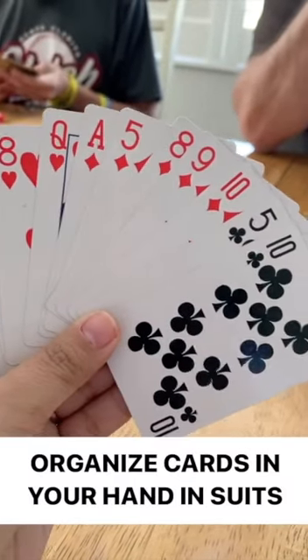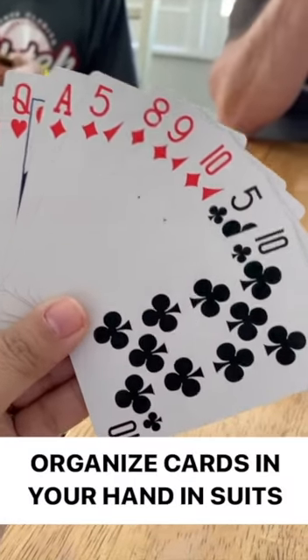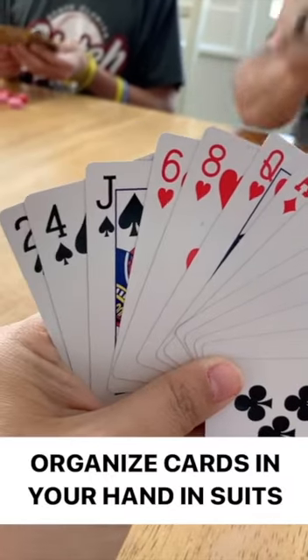You want to organize your cards in suits. Do aces low — it doesn't really matter too much — but organize them into clubs, diamonds, hearts, and spades.